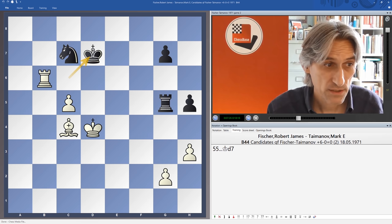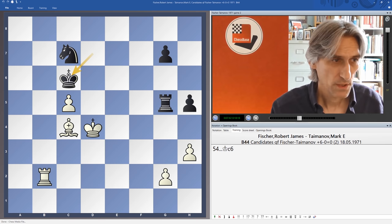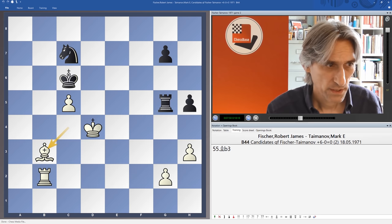If the rook checks, the king goes back. And now what for white, with this pawn attacked and this knight still doing an excellent job of controlling a lot of key squares? We've got this position — Taimanov's king has just come up to c6. It's problematic. There's already a threat of rook takes pawn. Fischer played bishop b3. Now the rook can't take the pawn.